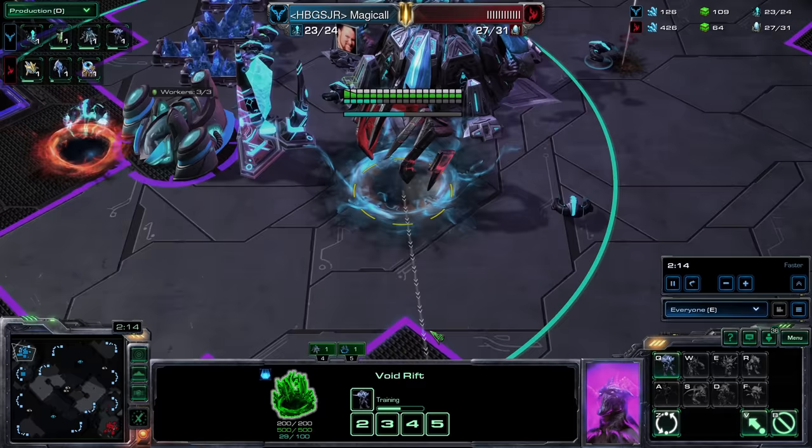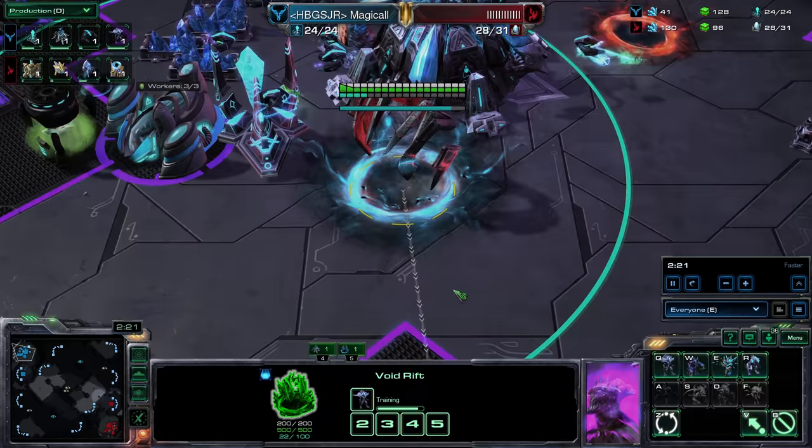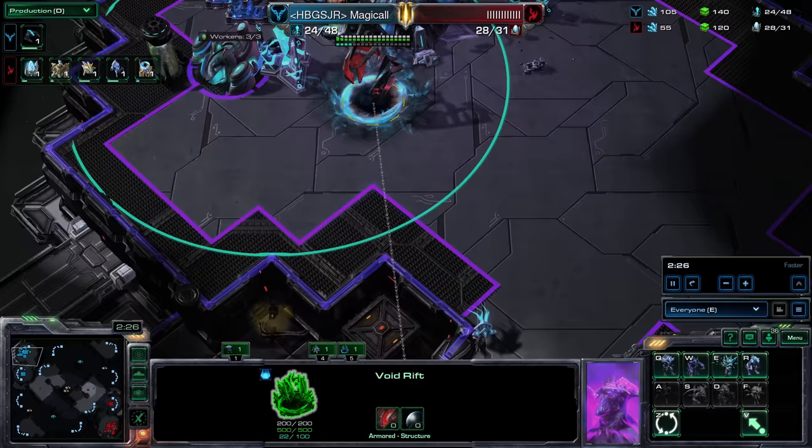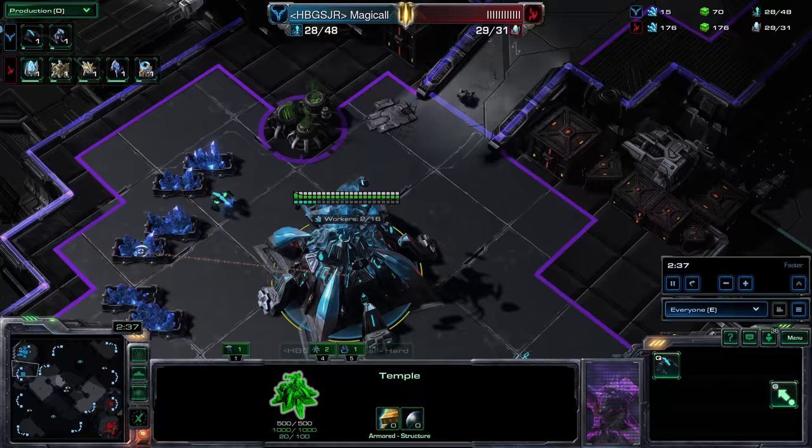So later in the game you can move things around. There's a Void Rift, which is like a barracks or gateway type structure — it's warping in a unit right now. Sweet animation! It's called a Warrior — I guess this is like a melee zealot type of thing. Oh my god, it looks badass. A lot of these assets are already in the game from the different StarCraft campaigns.